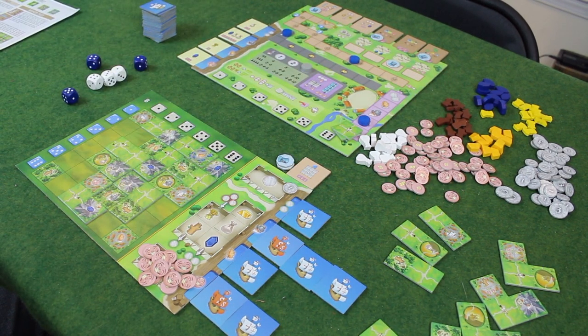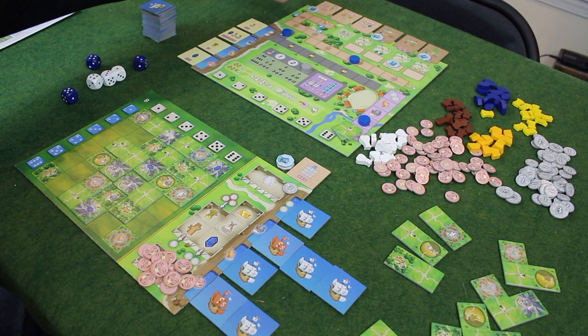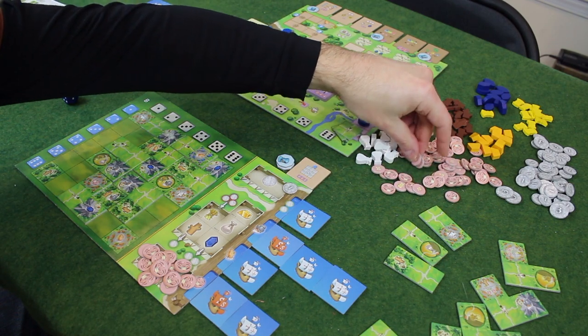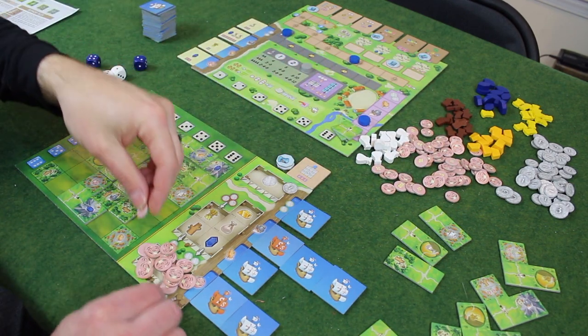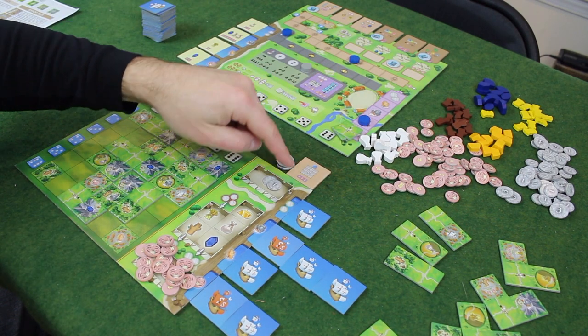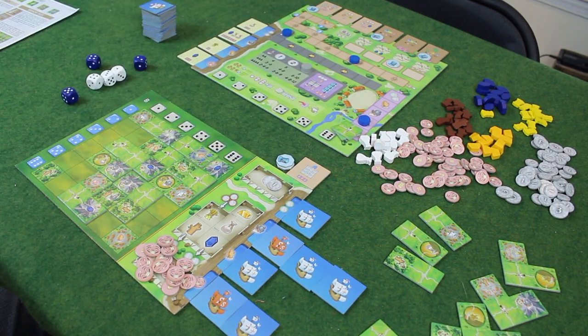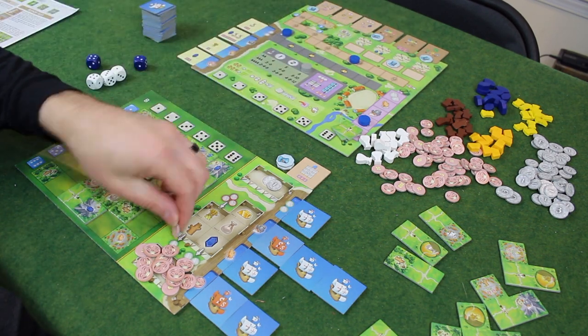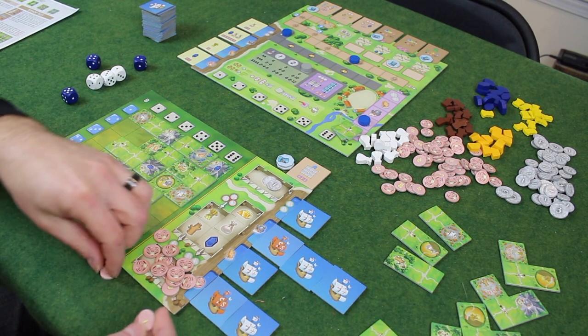Then we go to the monks. I get two points for that monk. I don't believe I get these three points — it doesn't say explicitly in the rule book but it doesn't seem right since that's one I just got at the beginning of the game without doing anything for it. So I'm not going to score that. Then we go to the bishop tiles — you first lose two points, so that's four points right away.